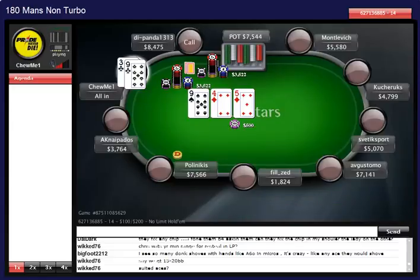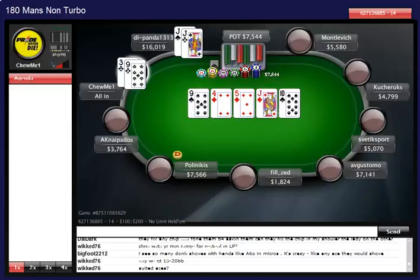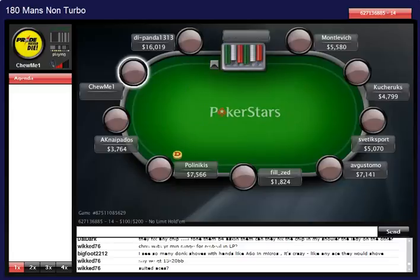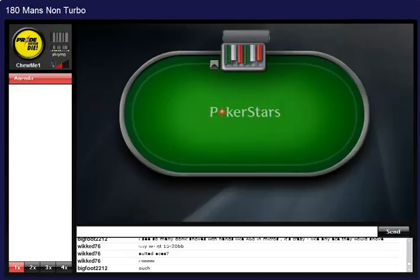He could call me with like a pair of sevens or eights - check-shove. And he has pocket jacks. Good game - we are eliminated out of everything. Not a good day - I made the money in one tournament.